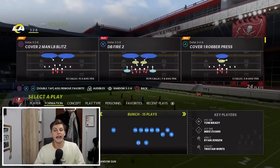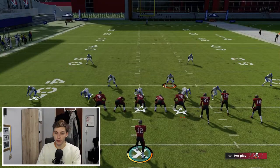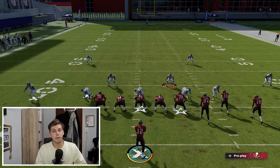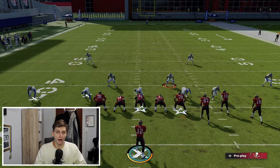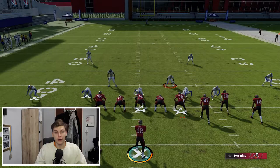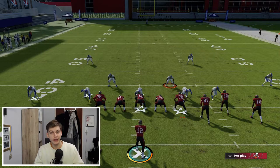We're talking about dollar 3-2-6, and I'm going to call DBfire 2. We're going to get into the setup of the blitz, and it's really simple. What you want to do is go into your coaching adjustments and go to baseline — make sure that it's baseline, that is the second thing from the autoflip on or off. Put your flats at 25, your curl flats at 5, and your hook curls at 5. That's it — those are your adjustments that I recommend.